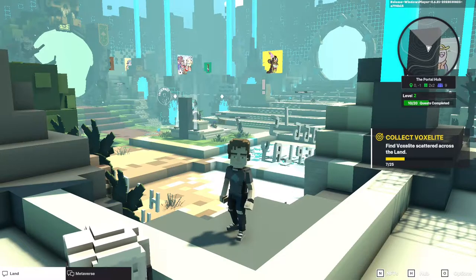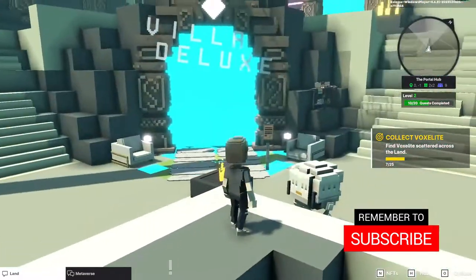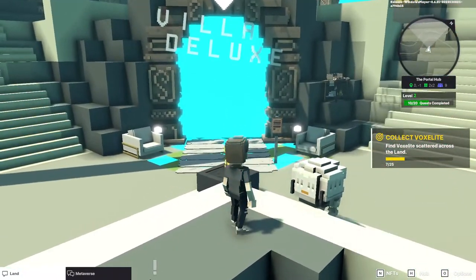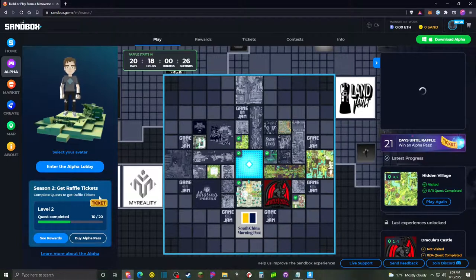Hey everybody, Keith K here and we are back in the sandbox with another video. This time we are going to take a look at the Villa Deluxe experience. Villa Deluxe has just three quests for us to complete and that'll move us a little further through level two as we try to complete 20 quests in total.